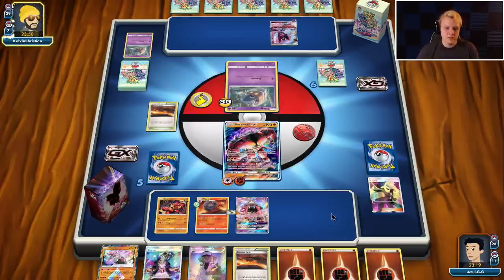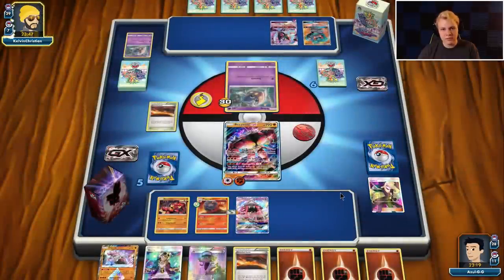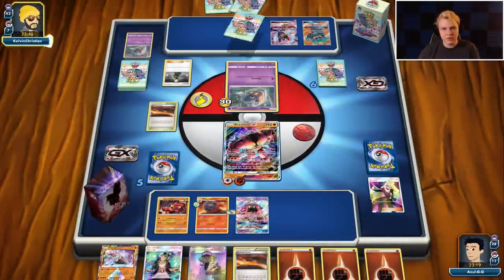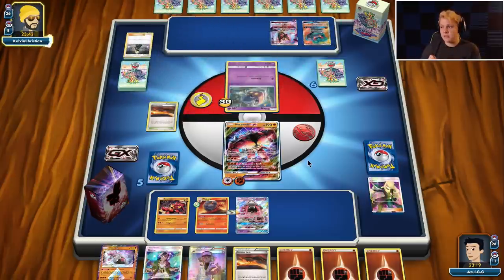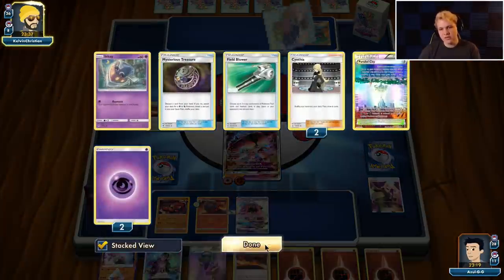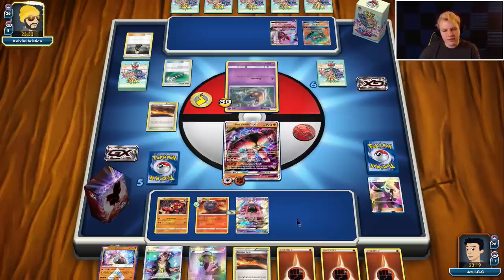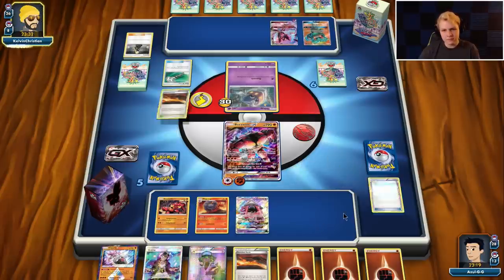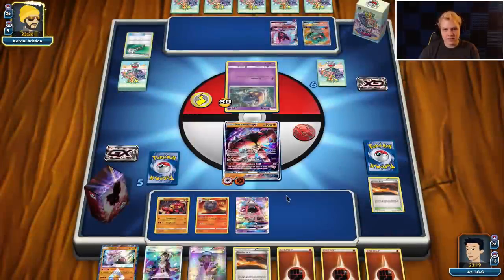We need to try and find some Buzzwole GXs. There's a Marshadow — I'm not super scared of it. If he wants to set it up this turn he needs a Max Elixir, a Malamar, and a Max Elixir to hit. Not super unlikely he whiffs here. That's a little annoying — but should be able to work through it. I would like the Floatstone to stick because I'd actually like to set up Lele to attack in this situation. Looks like we're gonna have to go with Jet Punch here for the knockout. That's a pretty good top deck.